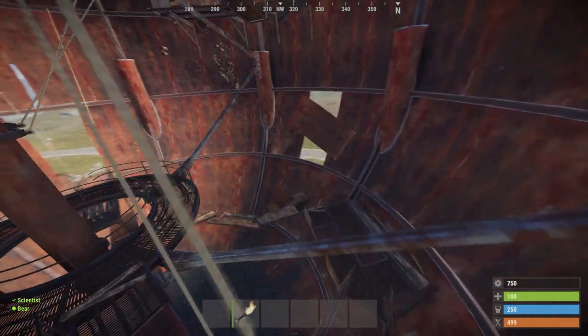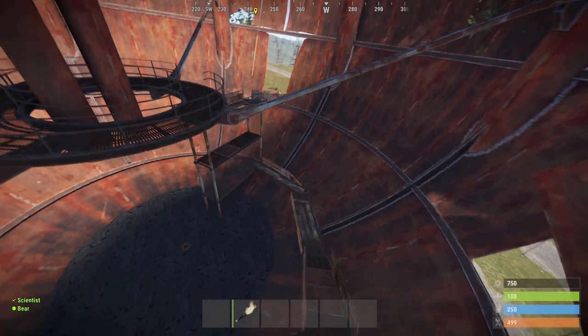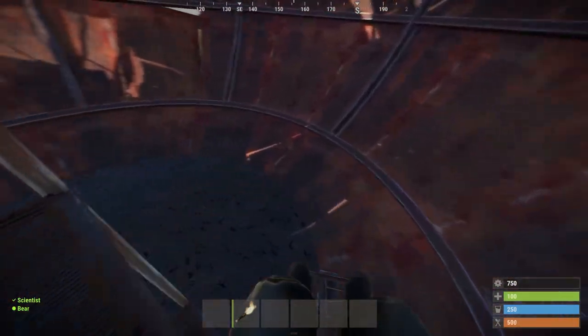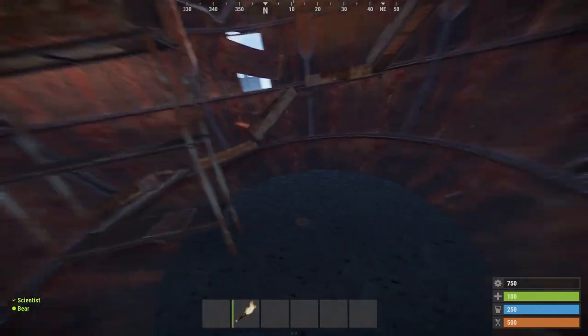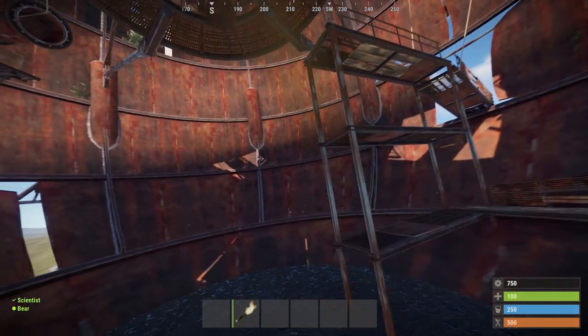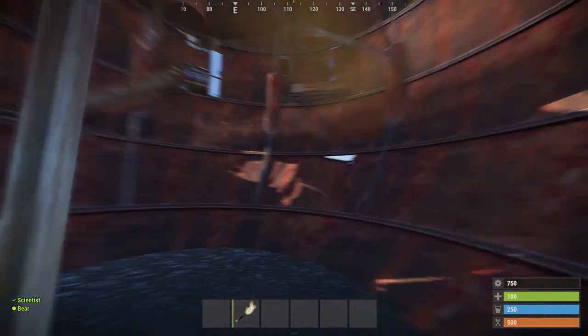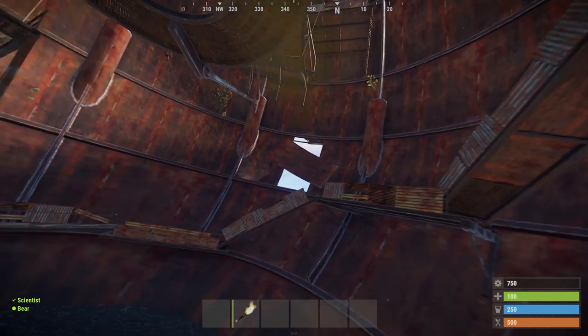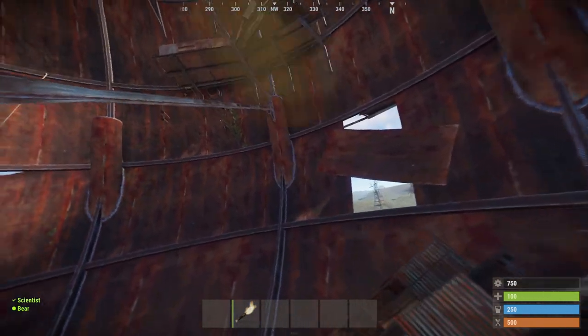Currently there are three player-usable helicopters in Rust: the Minicopter, the Scrapcopter, and the not-yet-finalized Chinook. The Chinook actually drops loot crates but can be flown by players on test servers. Today we will take a look at how you can safely fly the Minicopter and Scrapcopter, what is very important, and what you can do in case you crash.